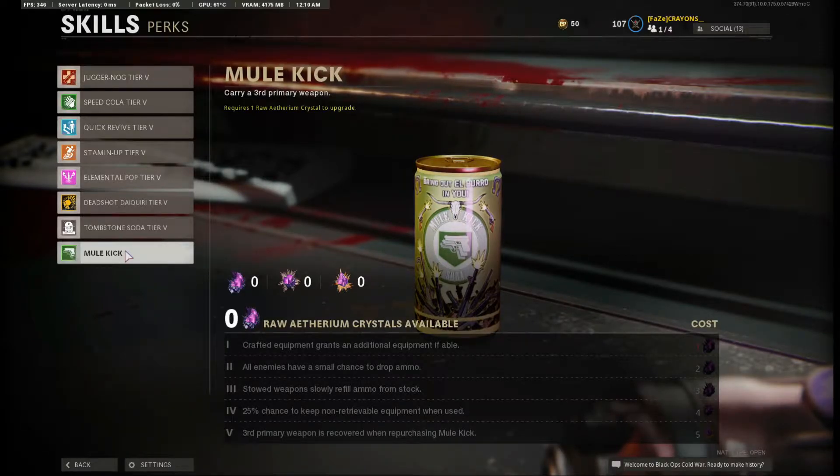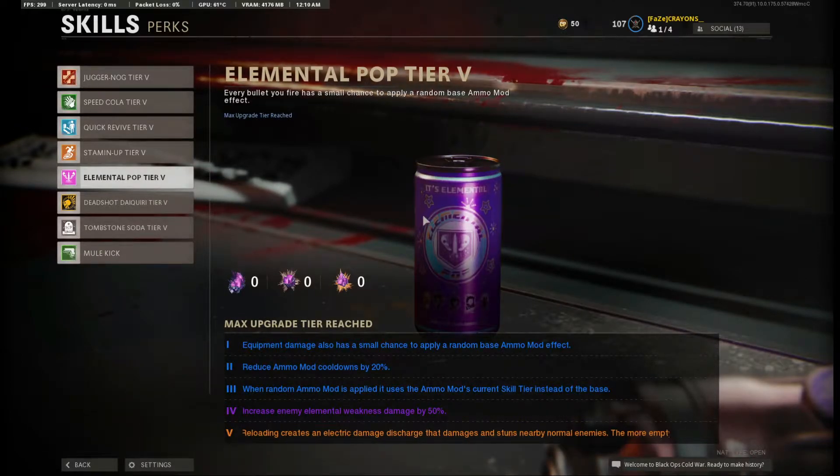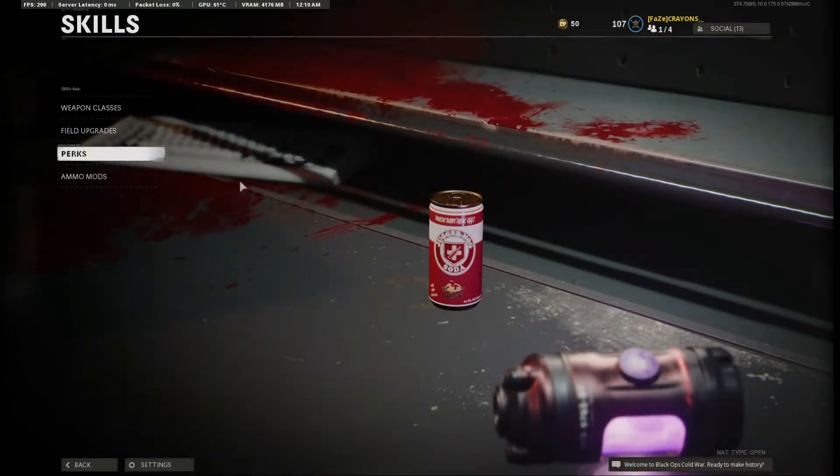And then the ranks on it — Rank 1: crafted equipment grants an additional equipment if able. Holy shit! All enemies have a small chance to drop ammo. Stowed weapons slowly refill ammo from stock. 25% chance to keep non-retrievable equipment when used. What the fuck? Third primary weapon is recovered when repurchasing Mule Kick. You're kidding me. Oh my god. Holy shit.